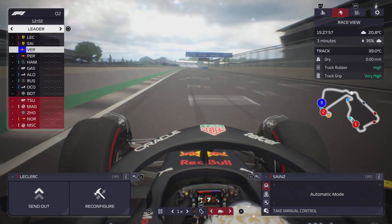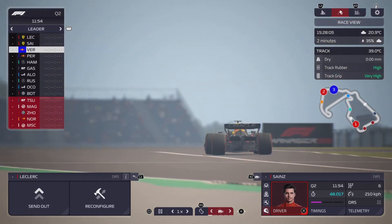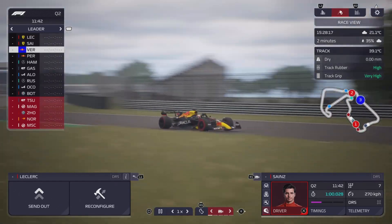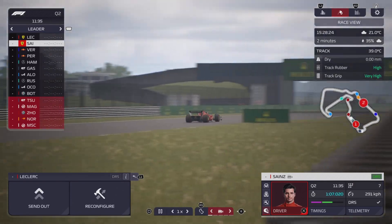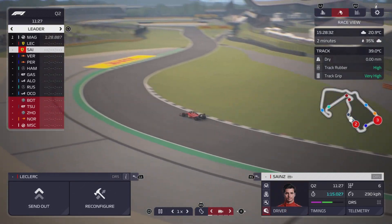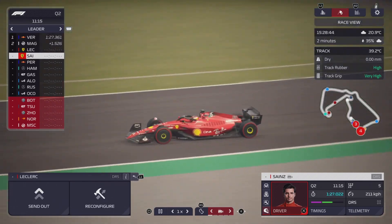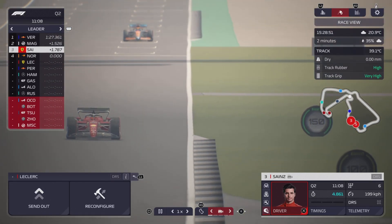On board with Max Verstappen as he's doing his lap - setting a purple Sector 1, going through Copse, heading towards Maggots and Becketts. That Red Bull is looking quick. Carlos Sainz also looking quick, setting only a green Sector 2 which is quite interesting. Magnussen crosses the line with a 1:28.8. Max Verstappen around the final corner - 1:27.3. Sainz has to try and beat that - 1.7 seconds off the pace. Norris stays in 4th.